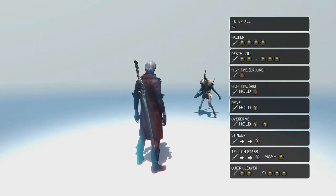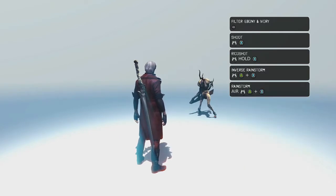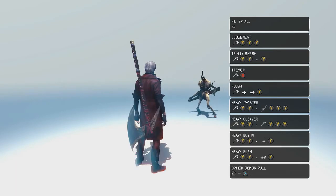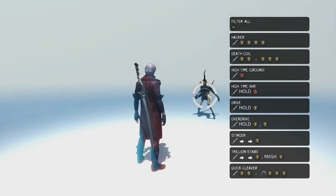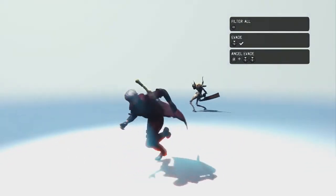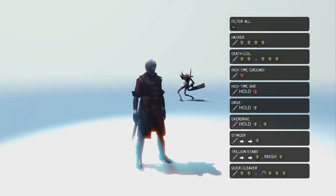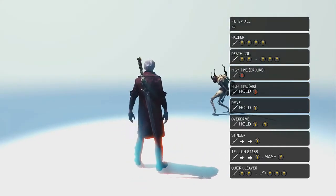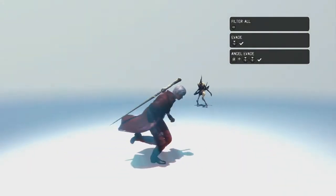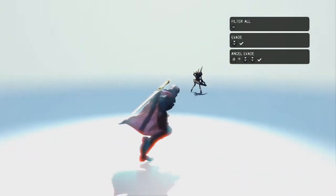As you'll see, it says filter all up there. I'll probably just keep it on filter all. You'll be able to see it changes whenever you hold stuff down. I'm going to hold down lock-on, and when you go to evade, you'll see it says clicking the left stick. Now the Angel Evade — this is the biggest bump — because with the old setup, Demon Evade is fine. But Angel Evade, you can now do easily just by clicking in the direction.